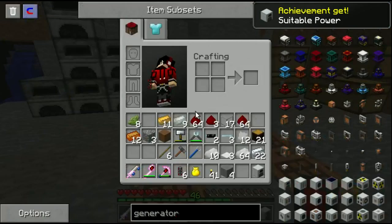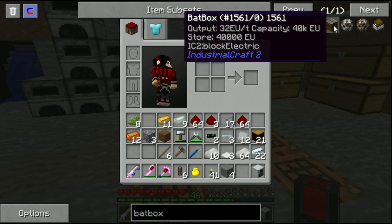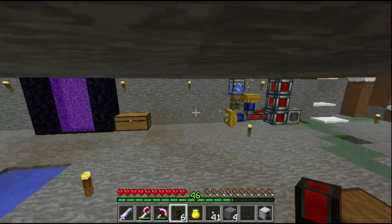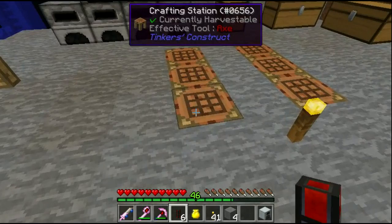Now all we need is a bat box to store some of the power. Output capacity: stores 40,000 EU. Do these things even store energy? I believe they don't - the generator generates energy, which makes sense. So for the bat box we need some more materials.